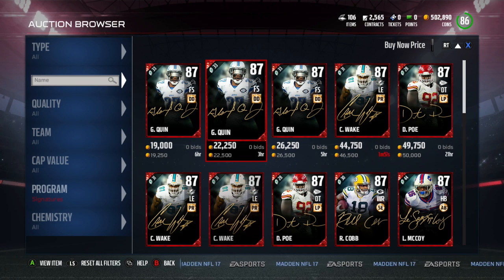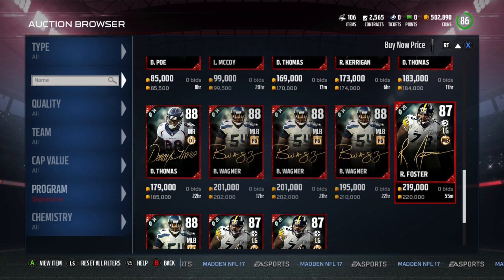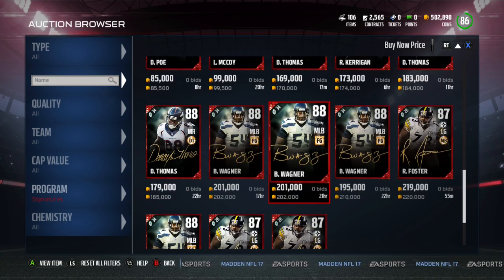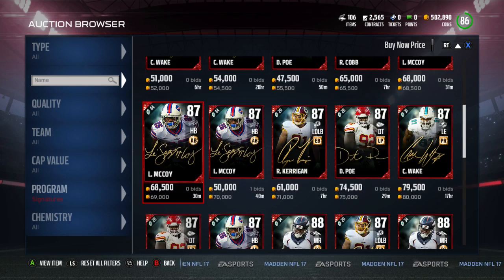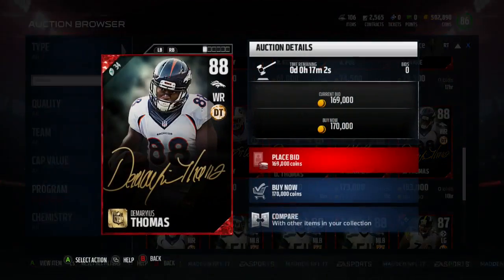Now I'm starting to regret this when I look at the prices on these. The only way I'd be able to make my coins back is by getting a Bobby Wagner. The only way I'd be able to make coins is if I get a Foster. If I get a Demaryius Thomas, that's not bad either — that's only a little coins lost.